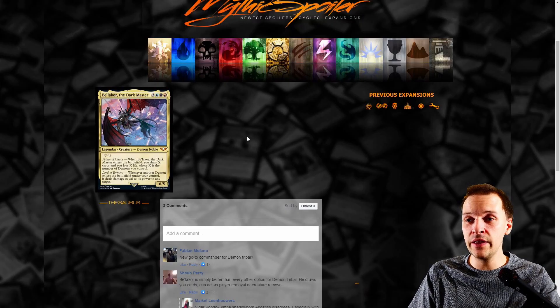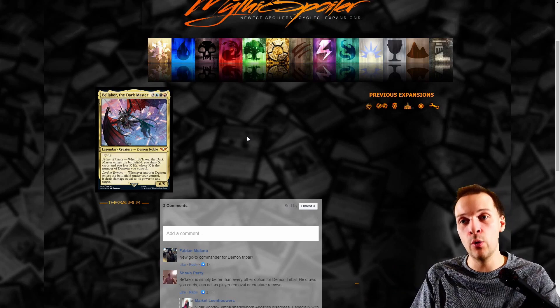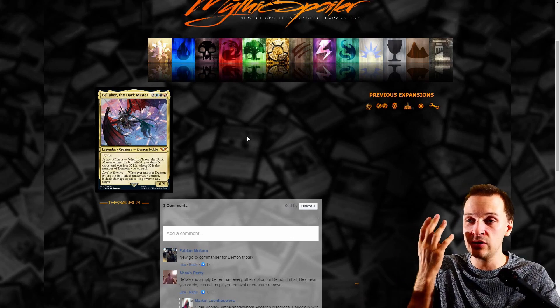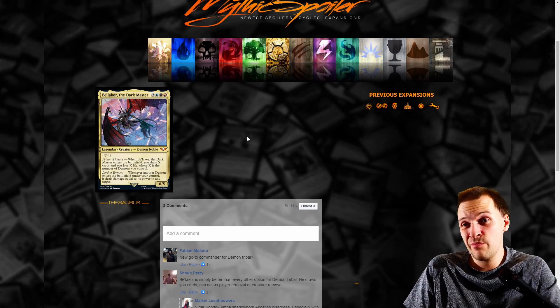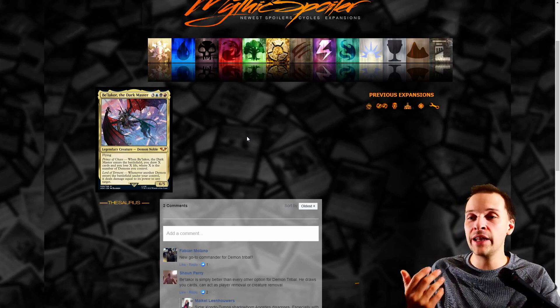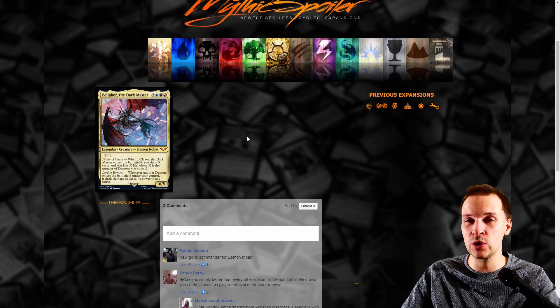Prince of Chaos — Balkir the Dark Master: when it enters the battlefield, you draw X cards and lose X life where X is the number of demons you control. Lord of Torment: whenever another demon enters the battlefield under your control, it deals damage equal to its power to any target. It has card draw and interaction, but at an extremely high mana cost, and you're required to play demons. Tribal demon never works, the mana cost is too bad.